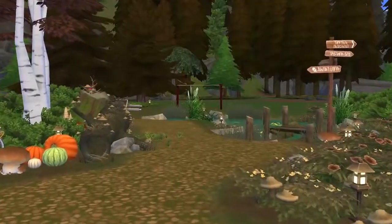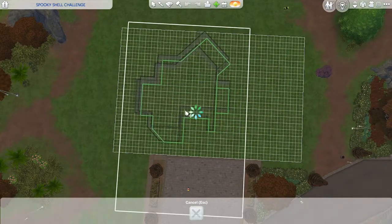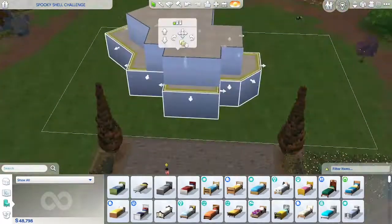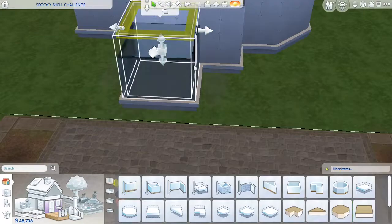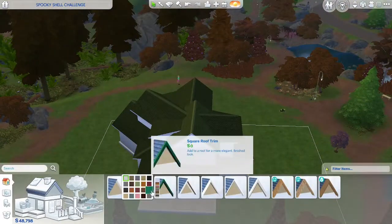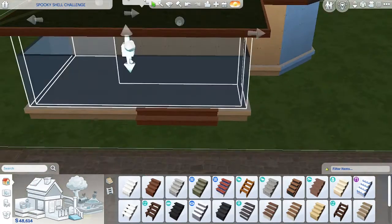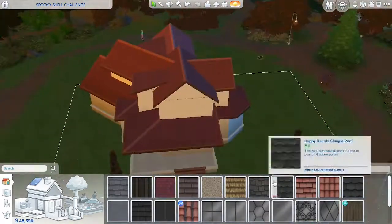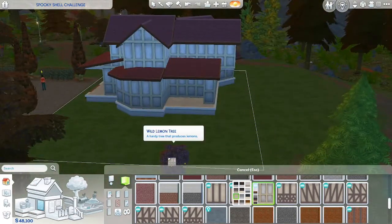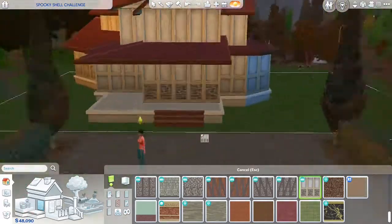Hello friends, today I attempted Lil Simsie's shell challenge. This one took me so long and I cut out so much of the speed build — I took out the entire floor plan, all of the roofing, because both of those things took me absolutely forever. I also took out a lot of me digging through debug, and me moving this lot like five times. It took me — I think probably nearly six hours of footage — and somehow this has become like an 18-minute video still.